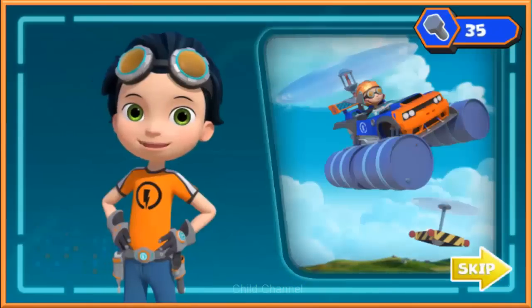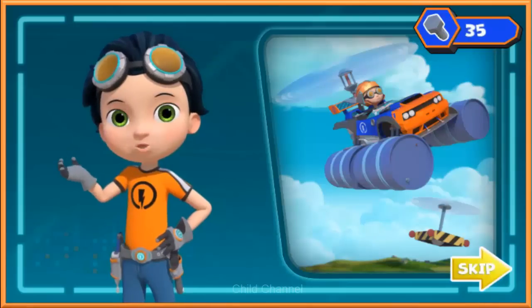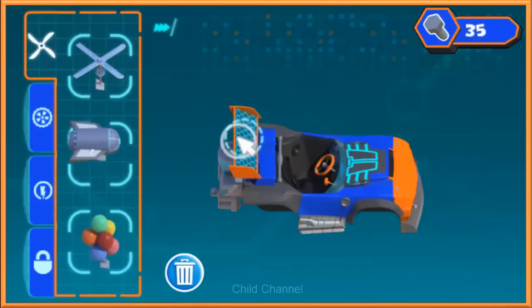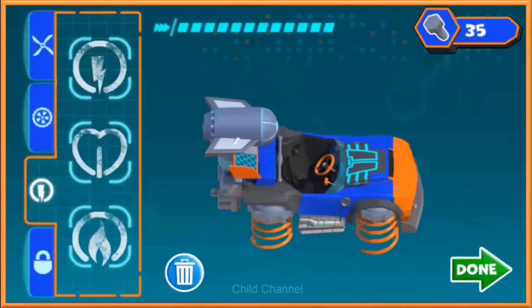It's time to make our awesome air speeder! If we can dream it, we can build it! Let's make our machine and fly through the recycling yard to test it out! To choose a part you want, click the part and then click again on the highlighted area to place it. Springs! That looks amazing!